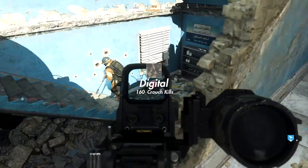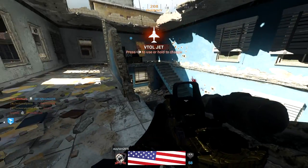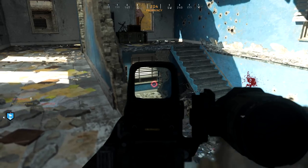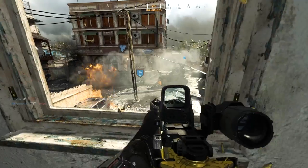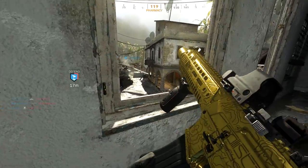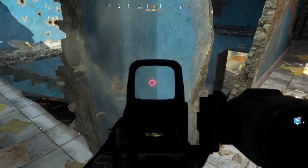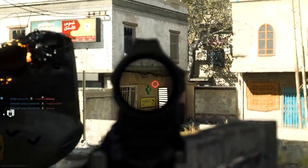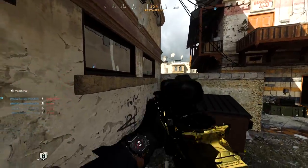Digital is going to be 160 crouch kills — pretty straightforward as long as you're crouching when you get kills. A really good strategy is every time you're in a gunfight, instead of jumping around, go into crouch — it's kind of like drop-shotting but you're just crouching. It'll throw your opponent off if you're accurate and fast with it. If that's a struggle, a fast way to do it is just chilling around any objective site in an objective game mode, either defending or attacking — you'll get those crouch kills super fast.